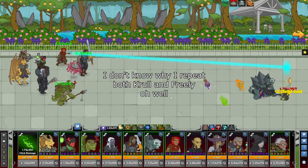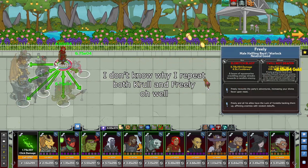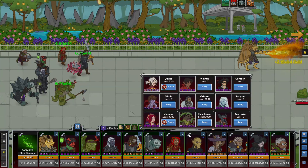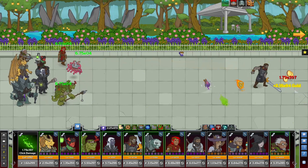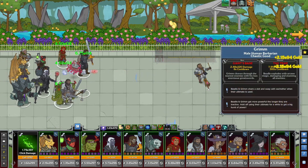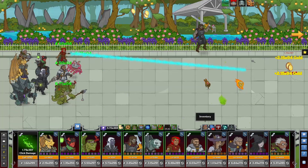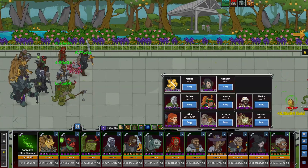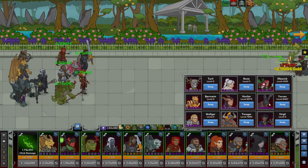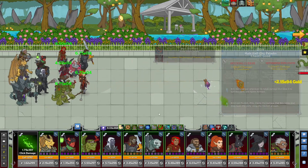Seat 6 has Krull, who is damn near a requirement for any debuff team. Seat 7 has Freely, who is similarly basically required for the ideology behind debuffing. Seat 8 has potentially Grim, who isn't the greatest in buffing numbers, but is chaotic and himself offers a sticky debuff that increases the damage an enemy receives. Seat 9 has Ayla, who is an amazing tank and great sticky debuffer. Seat 10 has potentially Yorvin, who is a decent debuffer, but does a lot better in a different scenario which I will cover in a minute.